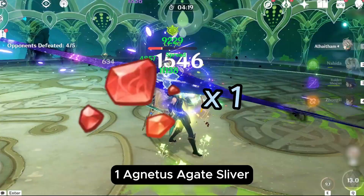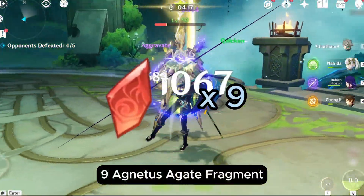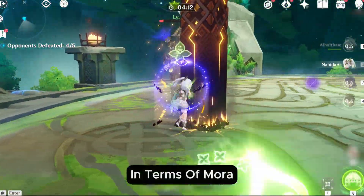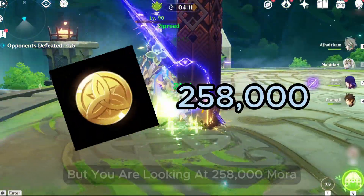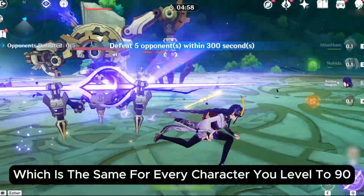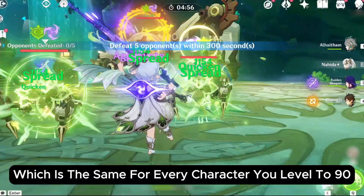You also need 1 Agnidus Agate Sliver, 9 Agnidus Agate Fragments, 9 Agnidus Agate Chunks, and 6 Agnidus Agate Gemstones. In terms of Mora, you are looking at 258,000 Mora, which is the same for every character you level to 90. Now to the talents.